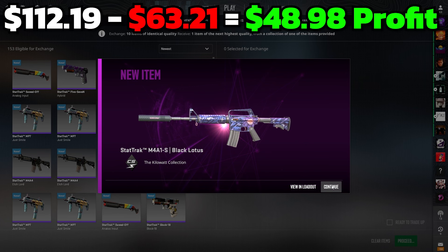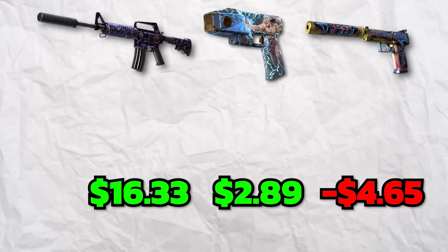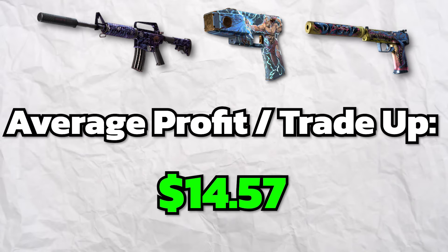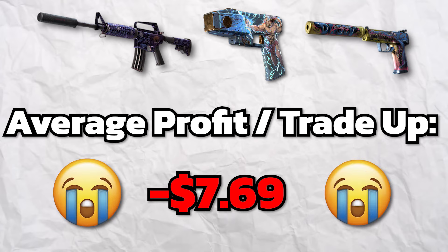Trade-ups can be made profitable if the probability-weighted average price of the outcomes — also known as the expected return — exceeds the total cost of the inputs. If your expected return is over 100% of the cost of the inputs, then statistically, if you spam this trade-up, you're going to be making money.